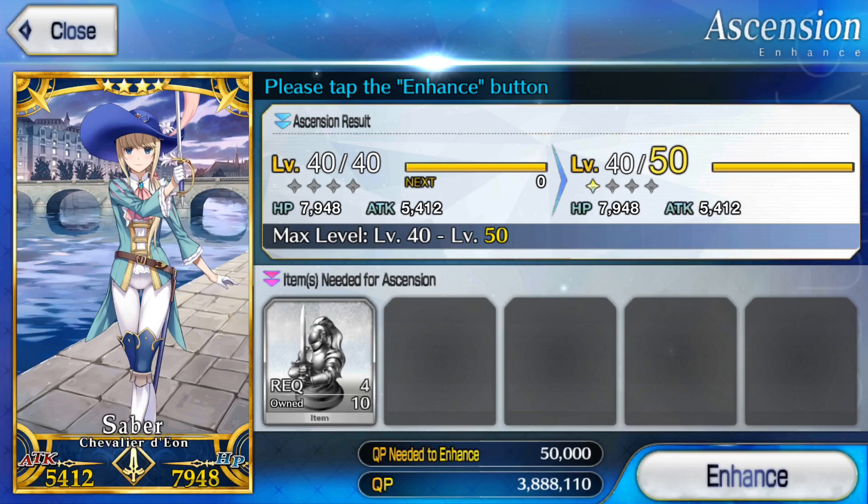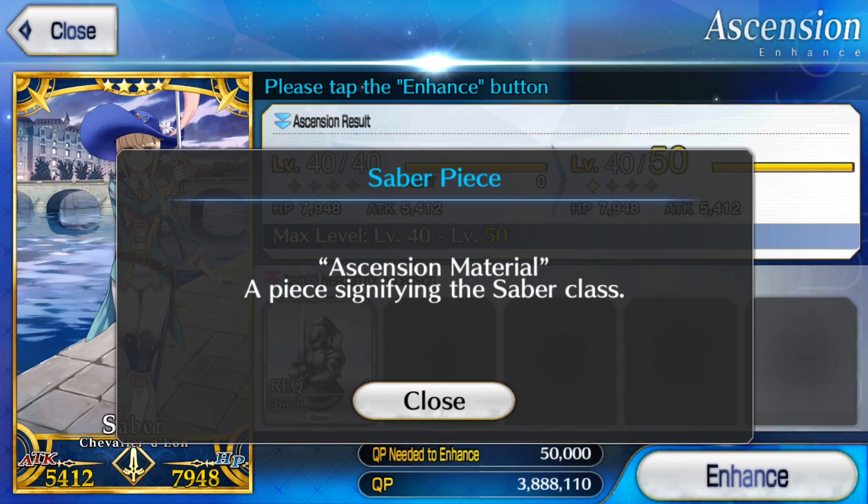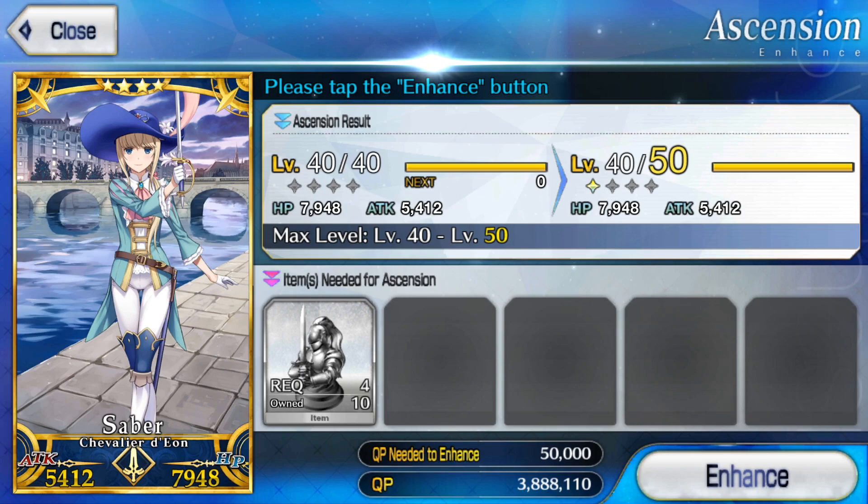I just got my Dion here up to max level, so 40 out of 40, and I need to ascend her so she can go up to level 50. What's required are these saber pieces right here. It's going to cost me four, but I do have 10, so no big deal there. And it also costs me 50,000 QP. No big deal there — I almost have four million. So let's take a look at what happens when we ascend a servant.